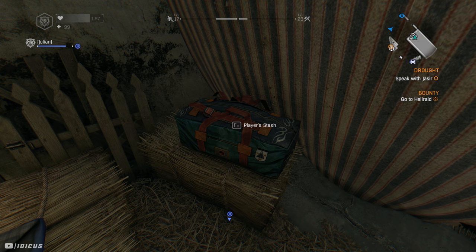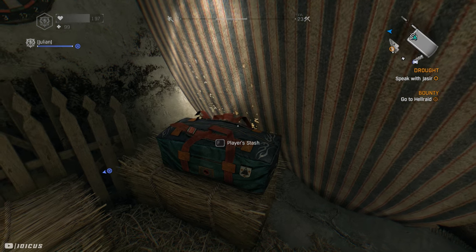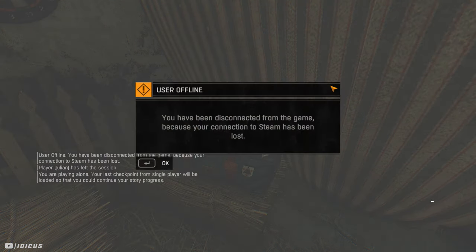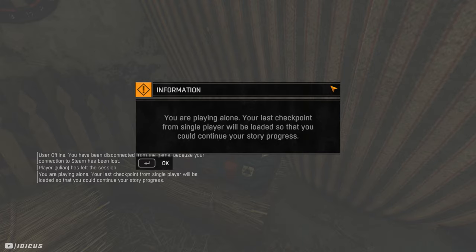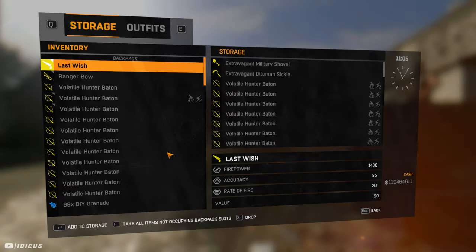A much easier way to do this on console is to fully join another player's lobby. Once you are in the lobby, hover over your stash and turn off your Wi-Fi. This one does not need to be so quick, so you can take the time to go into your console settings and turn it off completely. Once complete, you'll be greeted by the same two menus — repeat the same steps as before and open the stash before it loads you into single player.